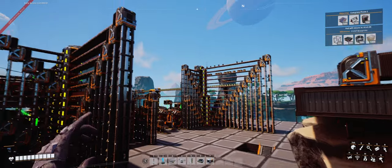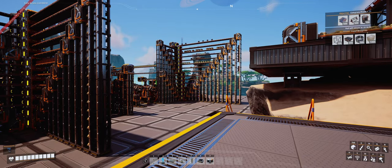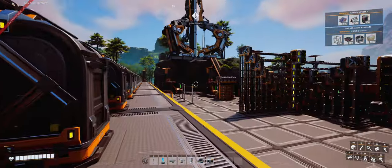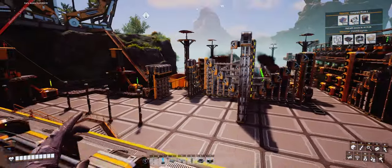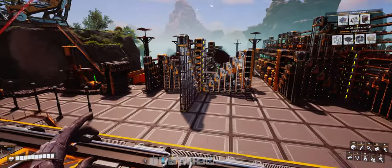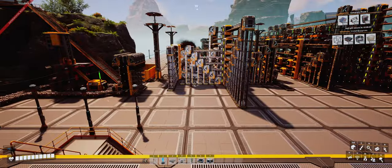Quick recap of what we're up to: this is our mega starter factory. I'm planning on getting everything all the way up to mark 5 belts automated, including the aluminum needed to create them. Then and only then will we begin making our mega factories. I've got some pretty insane plans — I don't know if I'm going to pull it off, but we're going to try. First things first, we have to get there. Making good progress — last episode we got the steel all set up.